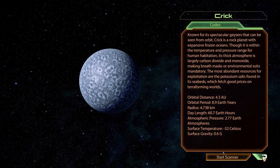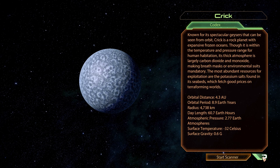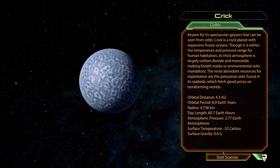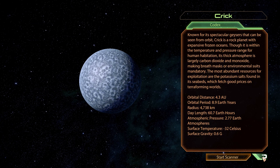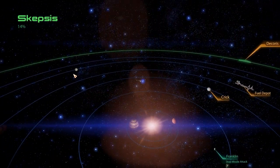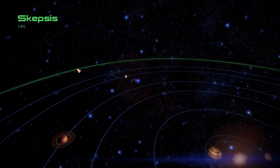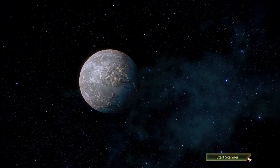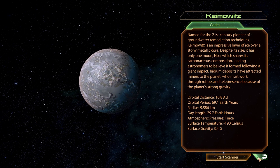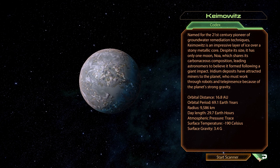We start things off with the ice planet Crick, an inhospitable world with no breathable atmosphere, but with a decent iridium deposit, should you be interested in that. Moving to the outer territories of the system, we continue with Kaimowitz, another frosty planet that will very likely never be inhabited, but one that might be intriguing for miners, as more than 15,000 units of platinum can be found here.